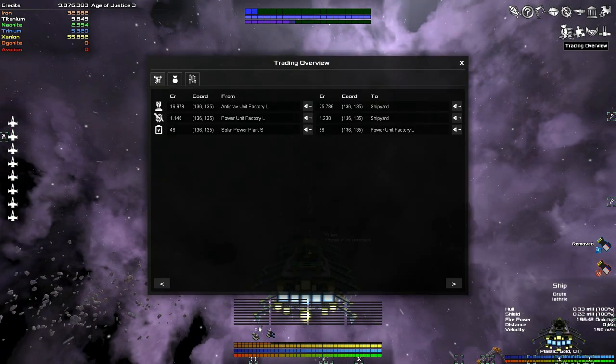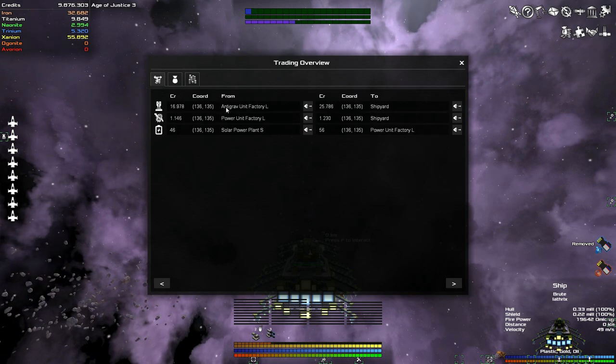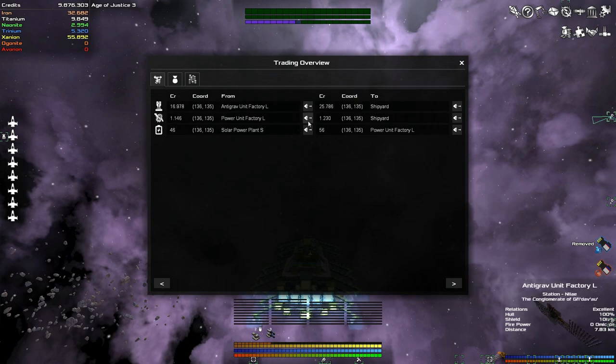So now we can go over to the trading overview. Currently from the antigrav unit factory you can purchase antigrav units and sell them to the shipyard. There's also power units being sold to the shipyard, and a solar power plant providing energy cells which can be sold to the power unit factory. The most interesting route: you can purchase energy cells for 16,978 and sell them for 25,786 - just over 8,000 credits of profit, which is pretty good.